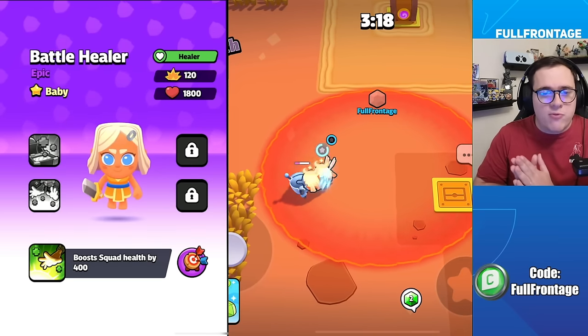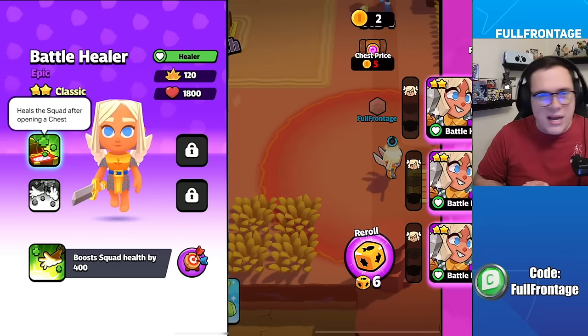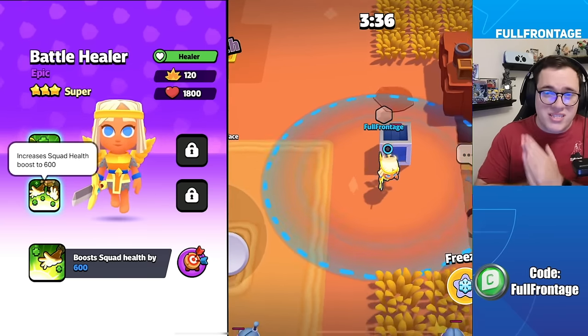For the Battle Healer, in her baby form, she will boost the health of the squad by 400. In her classic form, the Battle Healer will heal the squad after opening a chest. And for her super form, she will increase the squad health boost to 600.